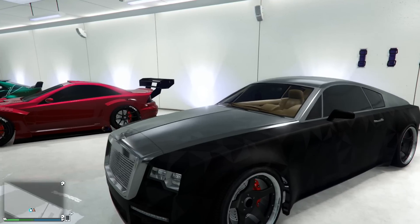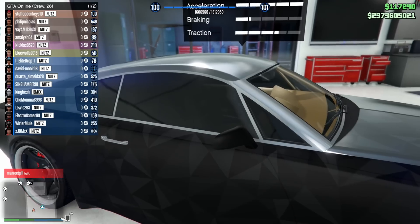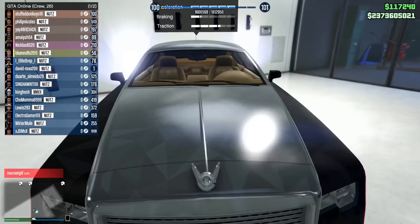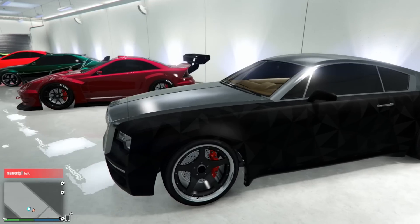We're gonna hop into this — got the Enus with the dorito livery, but he has the black with the metal which kind of looks nice on this car. He's got the black rims as well.